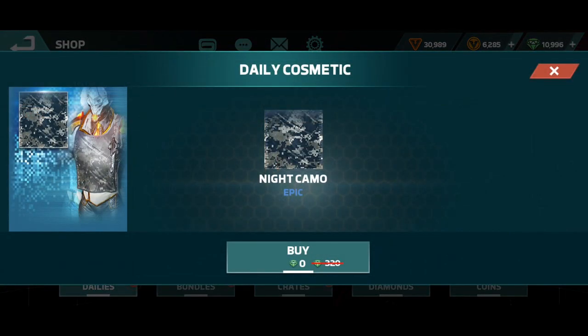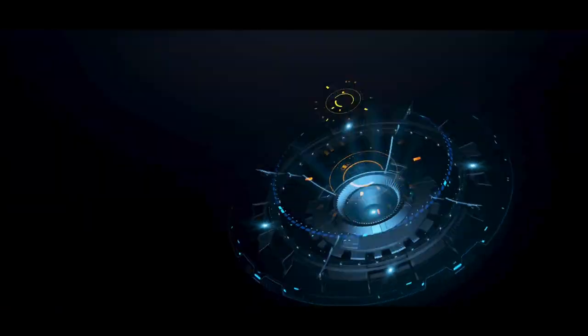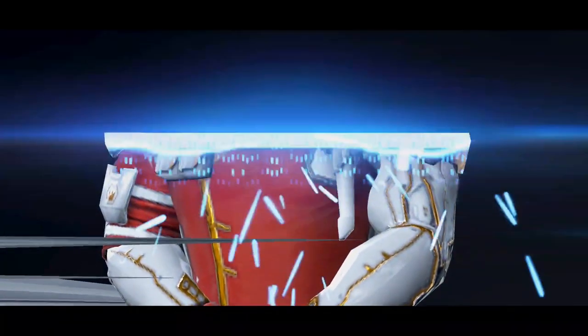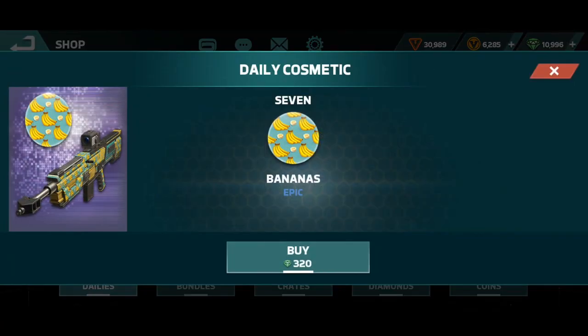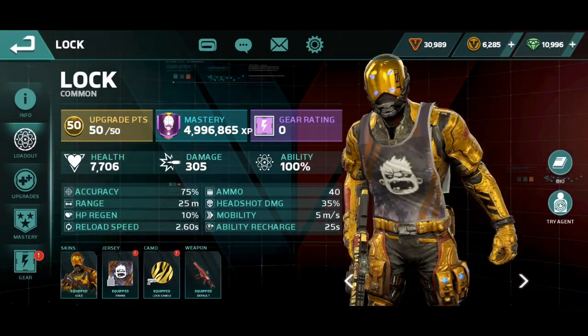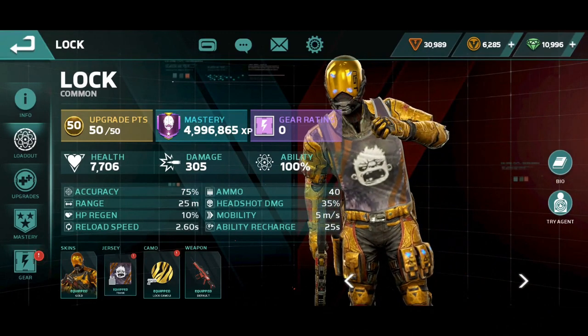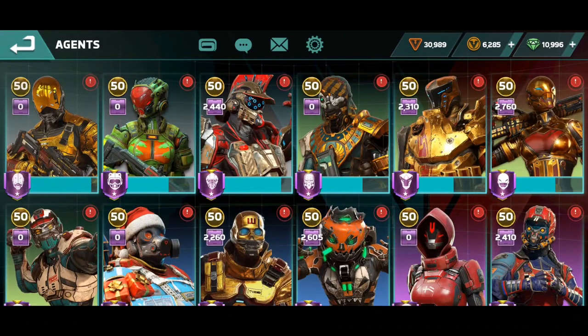For example this is for Monarch. Maybe you get a jersey, maybe a cosmetic camo or jersey. You can also get a gun skin. This one is Monarch, I have 45. Daily cosmetic — check me out, this is called a jersey, and this is a camo. Every day you get one of these from the shop for free.